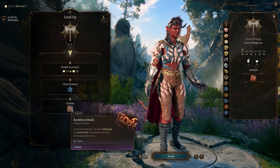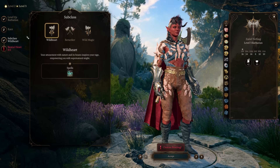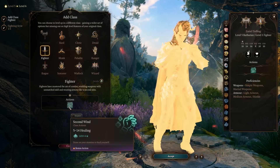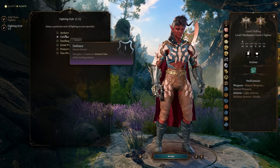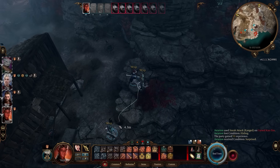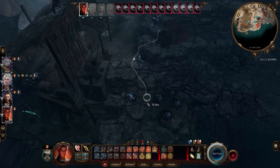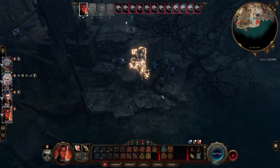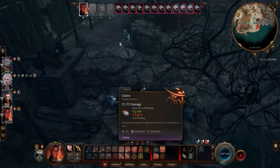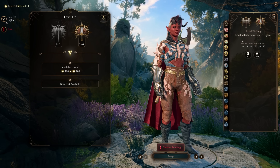The Berserker Barbarian/Fighter is probably the best multi-class option for a barbarian, since the barbarian cannot cast spells when enraged. Combining with a Champion Fighter is a great pairing because fighters gain Action Surge, giving you another action to attack again, and Second Wind which is a way to heal - something barbarians severely lack. Keep in mind that if you are a level five barbarian and a level five fighter, you won't gain an extra extra attack - you'll only get that extra attack once. Both classes pick their subclass at level three, so make sure you're hitting that breakpoint. The fighter also gains an extra feat at level six, so if you're worried about missing the level 12 feat, getting your fighter to level six covers that.